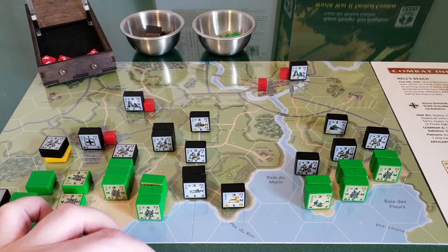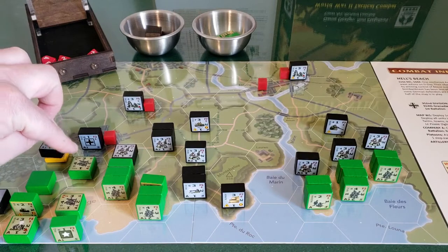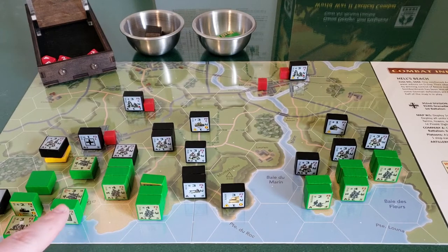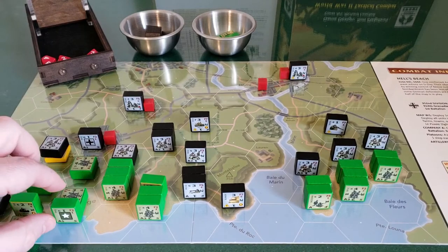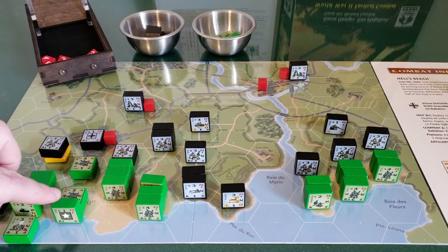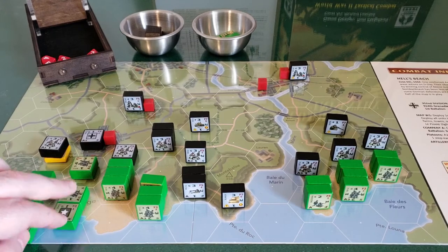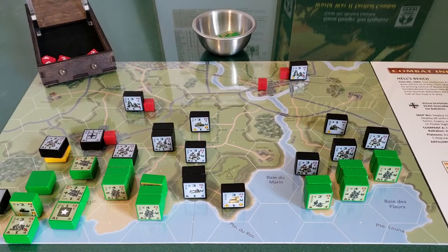I set the eliminated German unit off to the side. The American unit goes ahead and takes over that hex and plops down on it. The platoon headquarters can also activate and do what he wants, but he's just going to chill out here — he doesn't want to take damage. So that was the allies. We go back to the Germans for their second player turn.